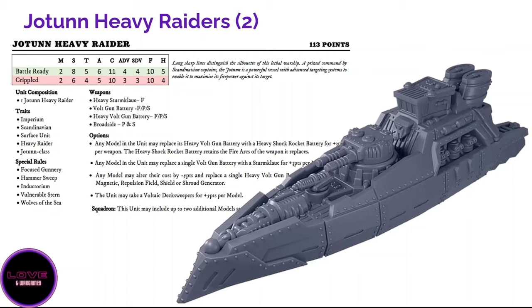The Yotun Heavy Radar is more expensive at 113 points — comparable to other factions' cruisers like the Yorktown at 108. This ship has crazy firepower but stays at citadel 11 and armor 6, meaning it's quite a glass cannon and will pile up critical damage fast. It has five hull points in battle-ready and four crippled — two more than the Odin — but with citadel 11 don't think you're a huge tank. What you are is a big damage dealer.